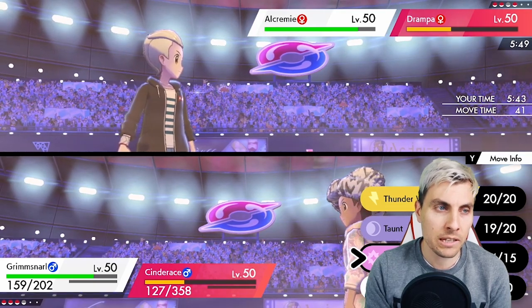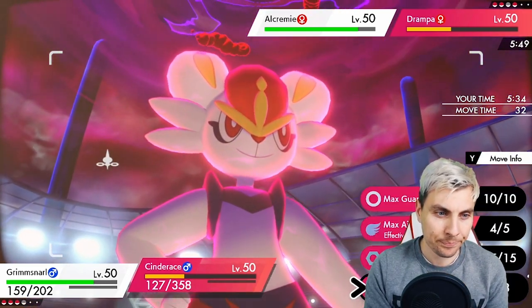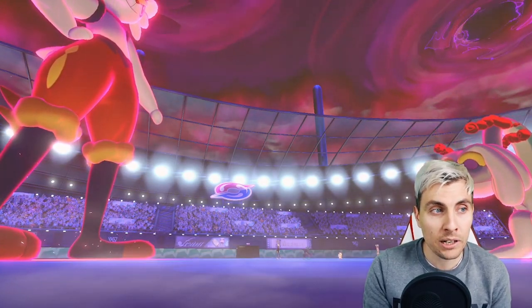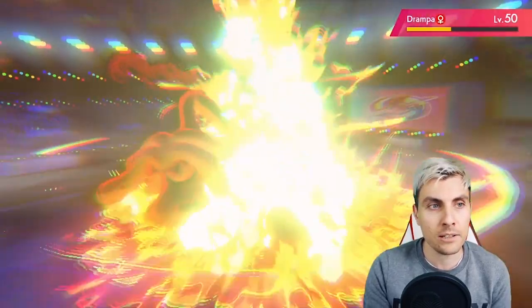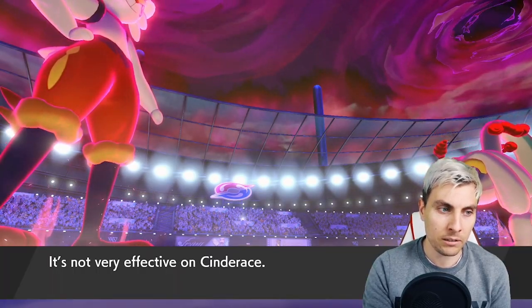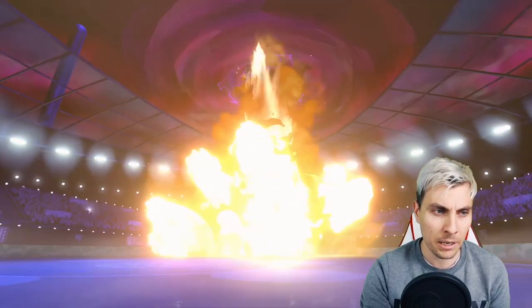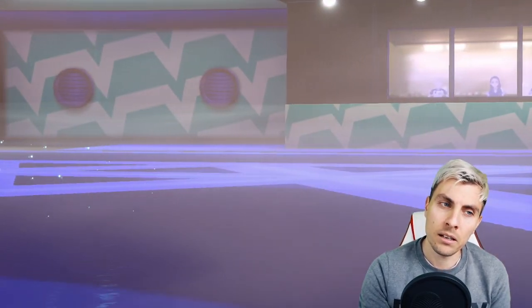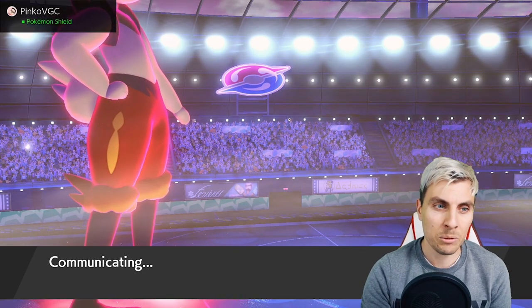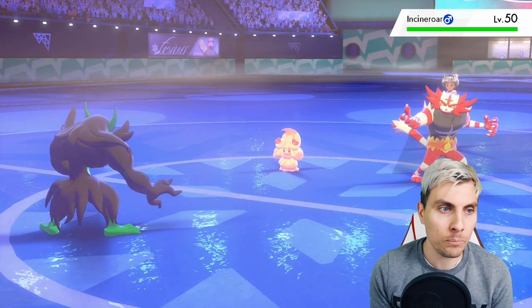A Spirit Break probably takes it down from this range, especially if it has Life Orb. Do we take this opportunity to get rid of Alcremie? I'm not too worried about Alcremie honestly. Let's double into the Drampa again with Max Flare for a bit more power — it should be enough to put it in range for a Spirit Break, and we won't take too much damage from Dazzling Gleam from the Alcremie. Spirit Break comes out, takes the Drampa down. The Taunt is about to wear off on the Alcremie, so we've got to keep that in mind. Oh, it's Incineroar!